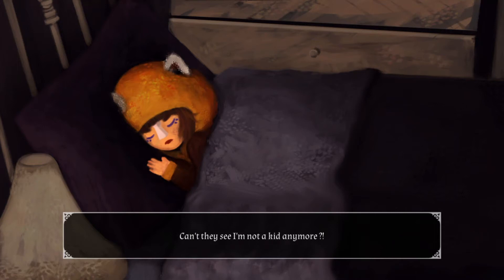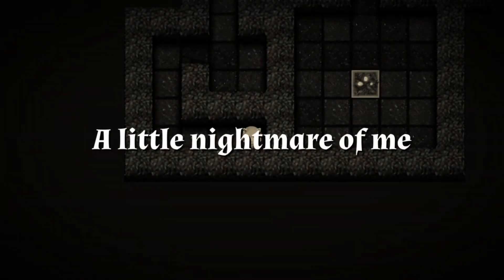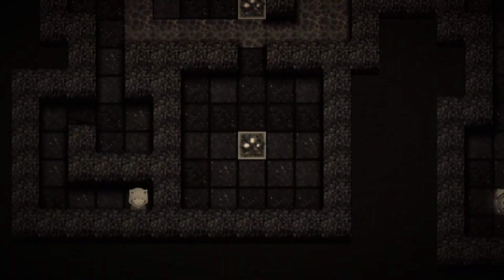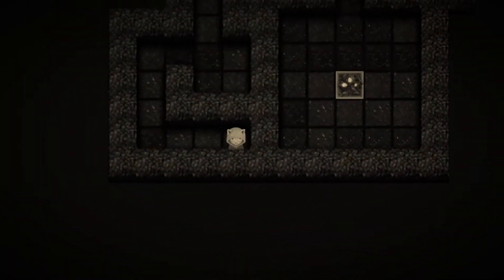Waking Violet is a top-down 2D block puzzle game. The story is about a girl named Violet who wants to be treated like an adult and take control of her own life. As soon as she goes to sleep, she gets stuck in her dreams and has to complete 42 challenging levels across different worlds in order to wake up.